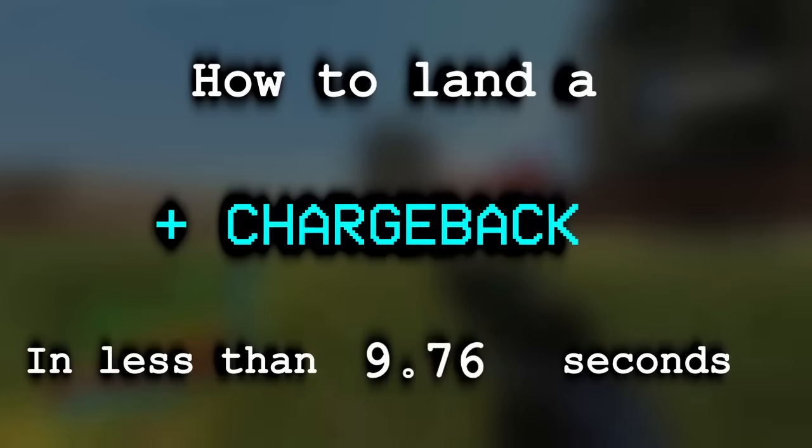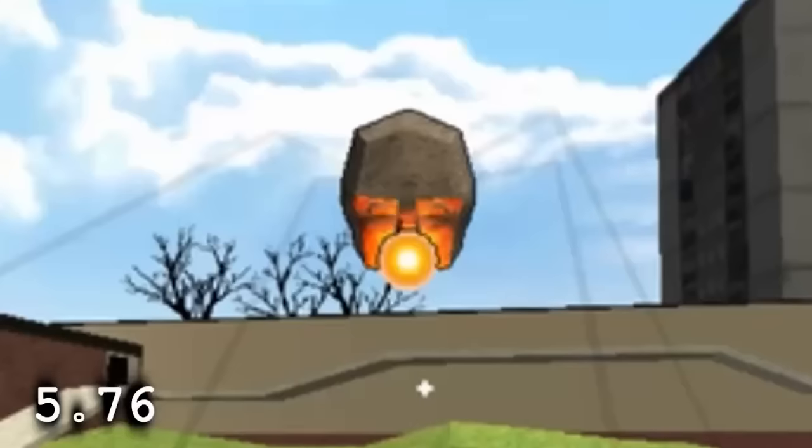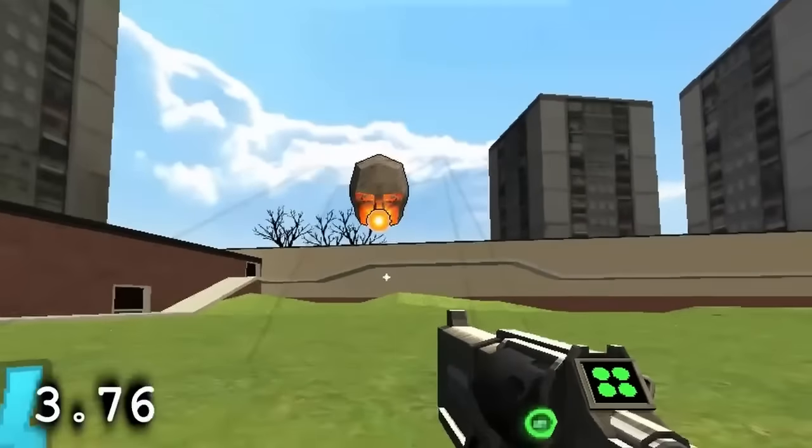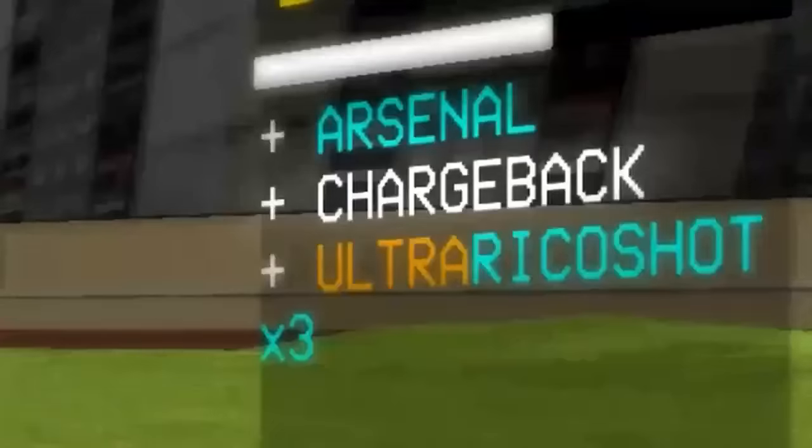How to land the chargeback in less than 10 seconds. Step one, find Maurice. Step two, wait till they're charging a beam attack. Step three, throw all your coins. Congrats, we just did a chargeback.